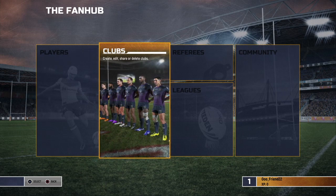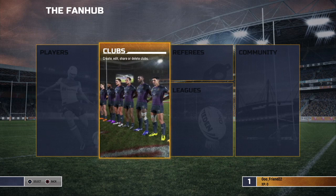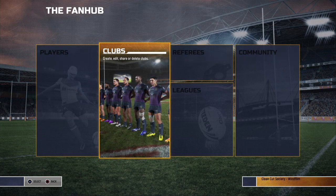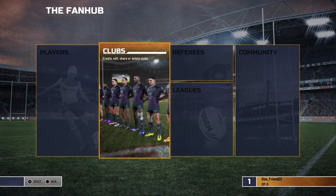Basically, the problem with career mode is the duplicate players. For example, we are going to download Payne Haas. We are going to edit Australia, edit New South Wales, edit the Broncos. Unfortunately, that means we are going to have three versions of Payne Haas on three different teams. And when you have that across so many players, it causes the game to crash.